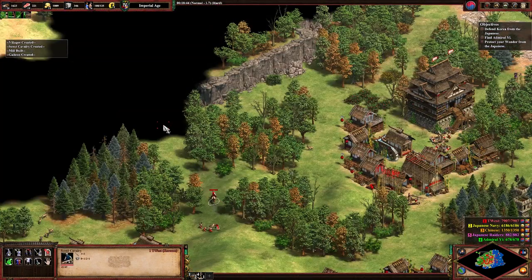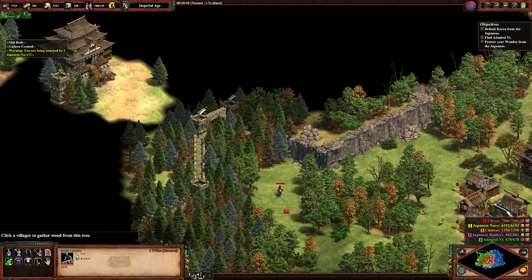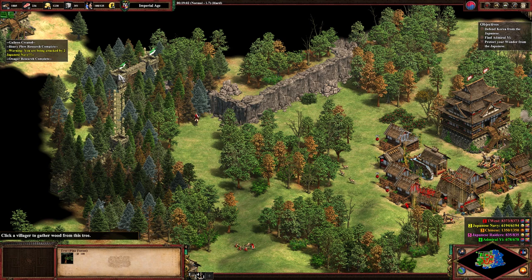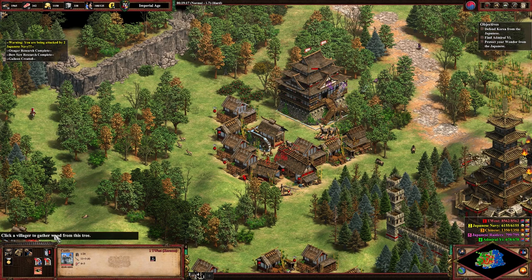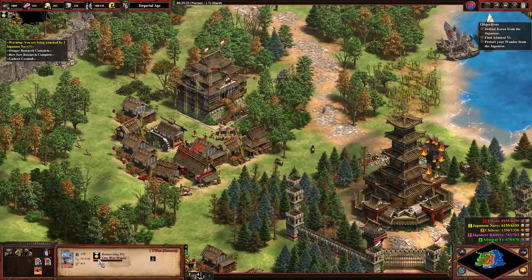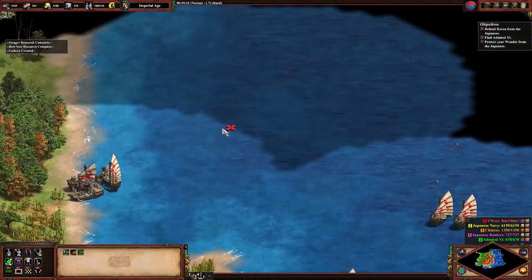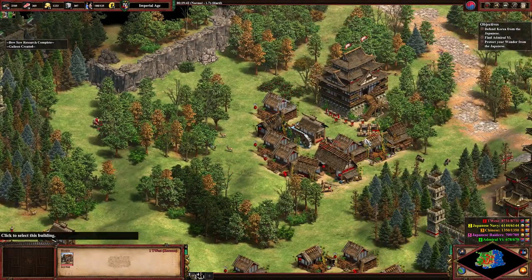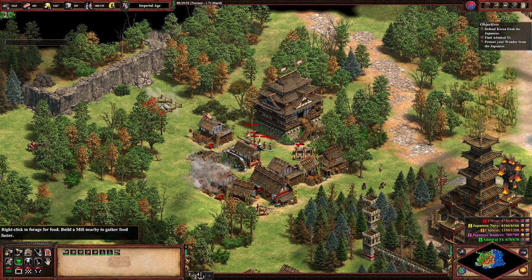We'll just put a bunch of farms around the TC. We can cut through and go through this gate — hopefully it's not locked. I can't click it — almost clicked it — it's not locked, there we go. Elite War Wagon. Actually, let's do our dock upgrades first. Shipwright next. Let's just go for those berries then, and hunt the deer again.